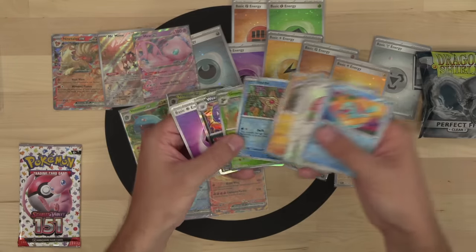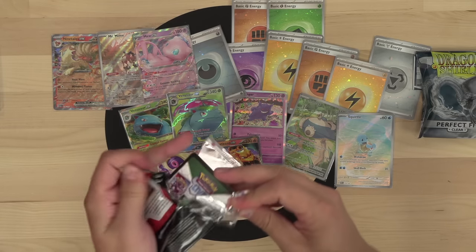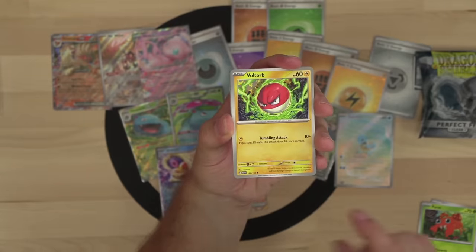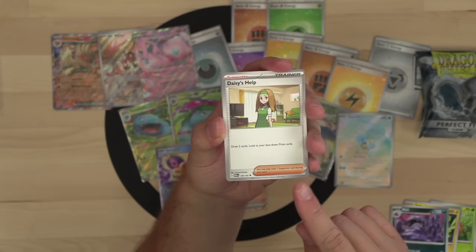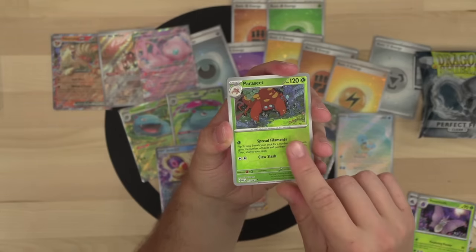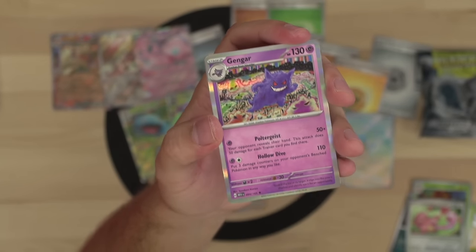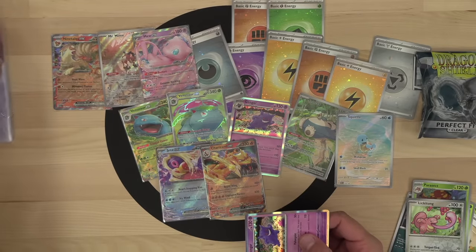Weezing, Gloom, and Staryu. Final booster pack of the opening: Weepinbell, Ghastly, Paras, Voltorb, Muk, Daisy's Help, Venomoth, Parasect, Lickitung, and a second Kimiya Gengar as the holo rare — with a non-holo energy. And that's it for the 151 pulls!